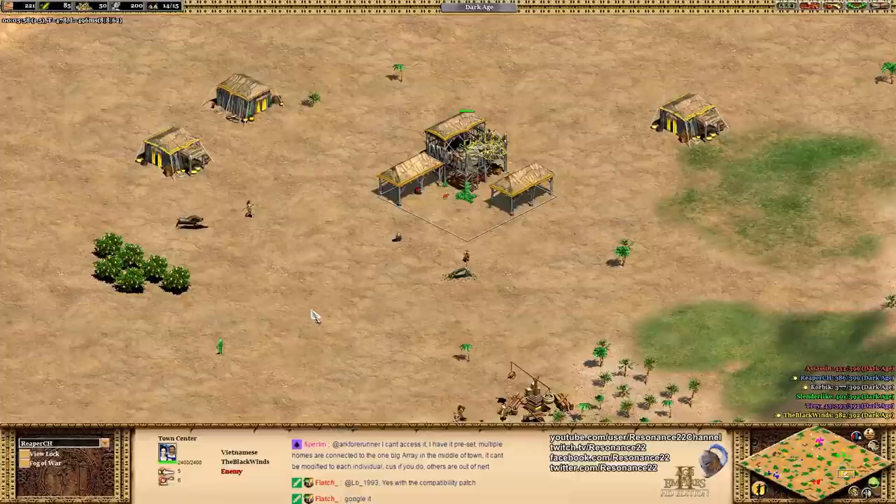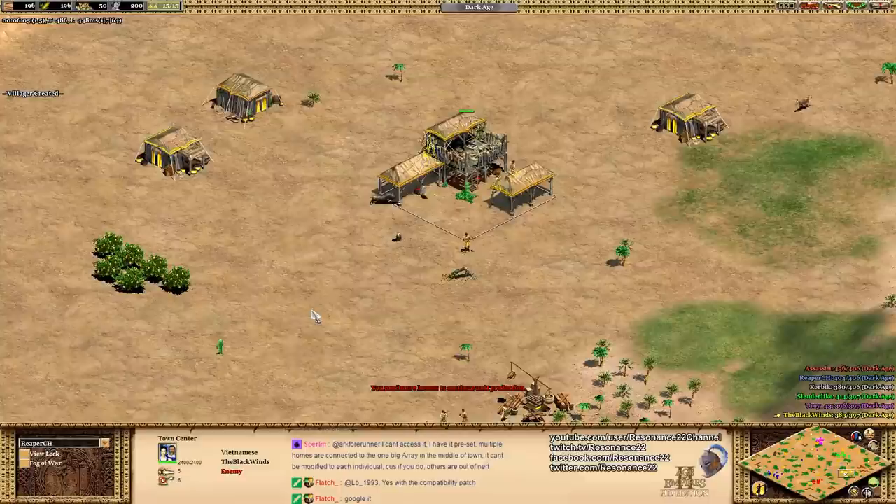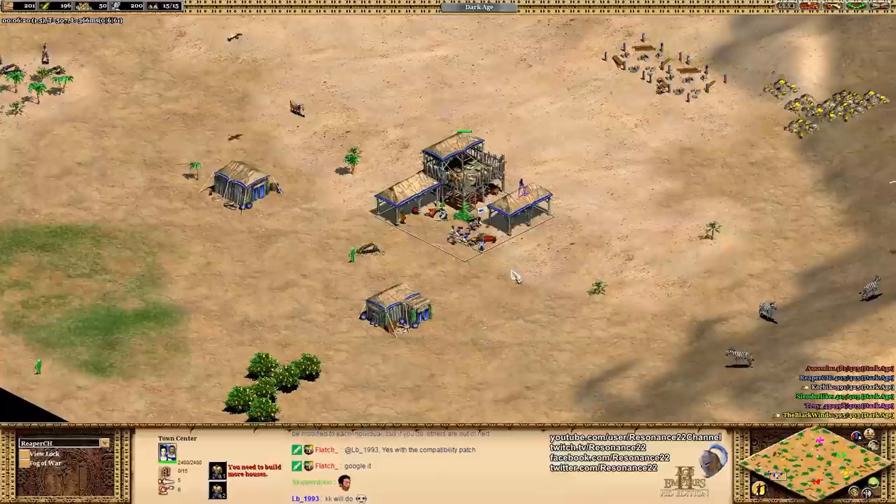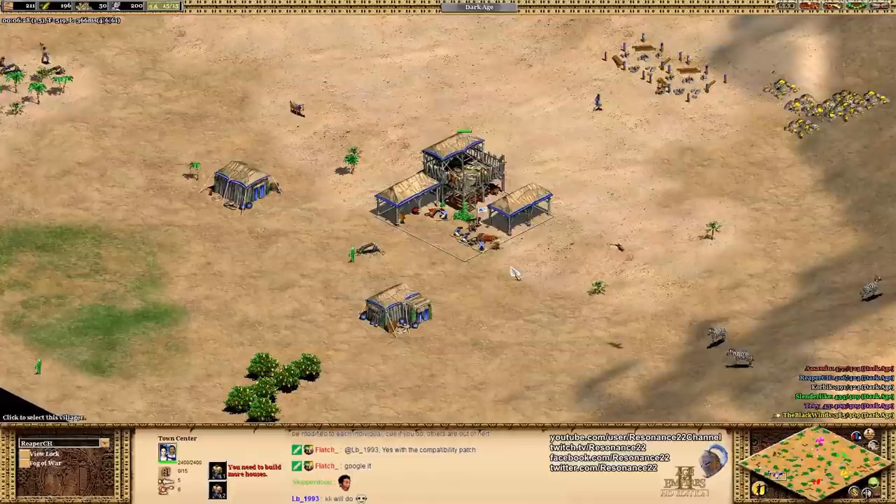These two players are our flanks, and from doing some scouting they'll be able to figure out rather easily that they are very close to each other. So they're both going to want to make some military units in the Dark and Feudal Age. What if you're Reaper, though? Reaper is in the pocket — he's not adjacent to anybody. That means generally speaking he's going to want to go for a fast Castle Age, and then start making military units in the Castle Age.